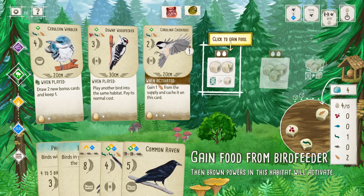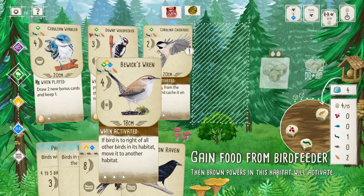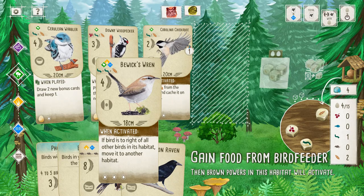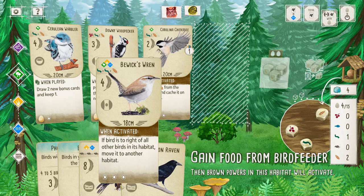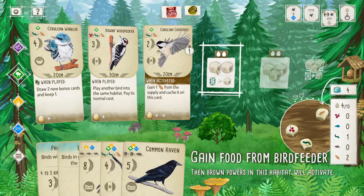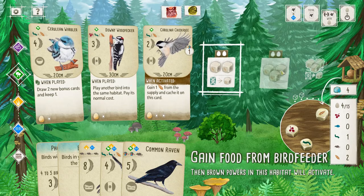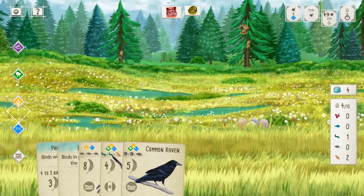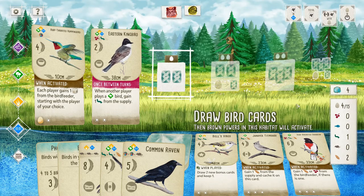With the Raven: if it's to the right of all the birds in its habitat, it can move into another habitat. So if I had the raven in the forest, that would give me the option to get three foods. With those types of birds it kind of helps you max out your habitats at a certain time of the game — if that makes sense. It's cool to have, but I really want to get my two other birds played.